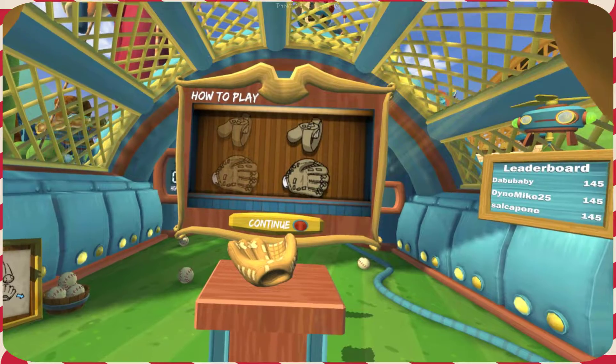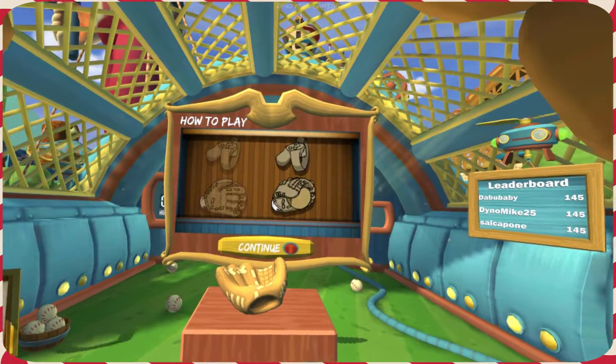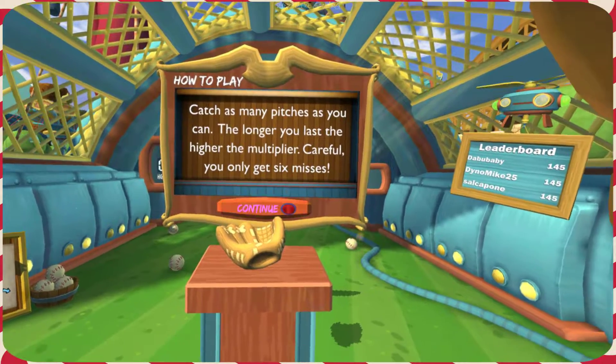So you need 130 points for three stars. It looks like you just grab the mitt, and then you just kind of move it to catch the ball. Catch as many pitches as you can. The longer you last, the higher the multiplier. Careful, you only get six misses.